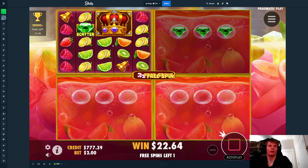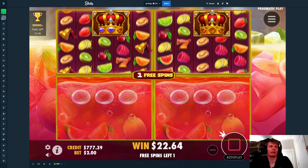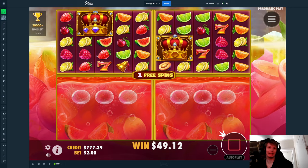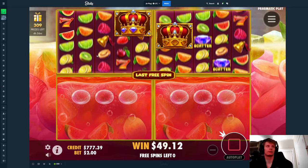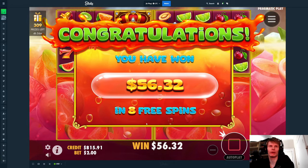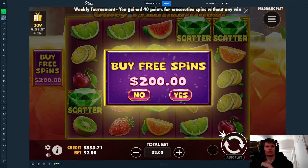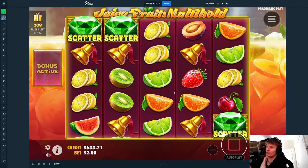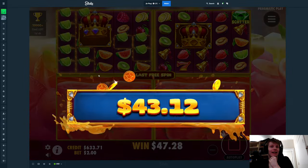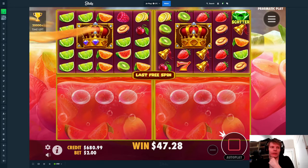We need one more green and also one more blue, which is literally what we needed in the last bonus too. Good, so now this one starts at the second stage. We need one blue here — if we could get it right now, it would be nice. We don't get anything that spin. We need the blue right now for an extra spin. Wow, I cannot believe how dry this thing is at times. You could be one off for so long. We're only down about $300 though, so it's fine.